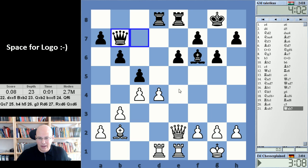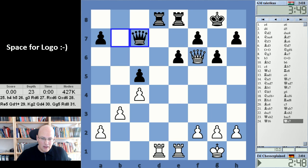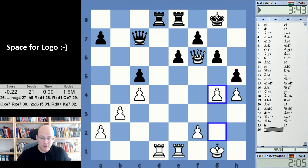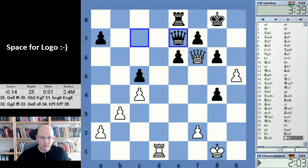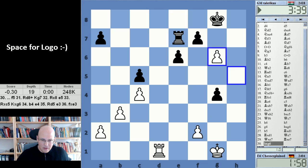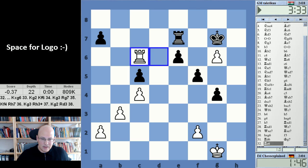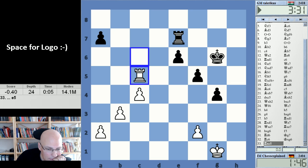Yeah, this thing is not protected — but one move too early. Maybe I would have spotted this idea. And here, g4 — I thought that was the only way to stop it. But I did c5 too late. This is probably what he has to do — these two threats here are quite serious. So queen e7, and now okay — the engine wants to keep this, and I'm in trouble, but maybe things are still kind of okay. This is a very tough ending.